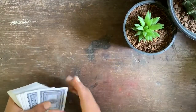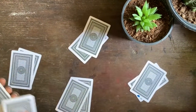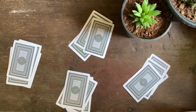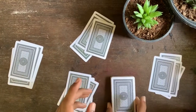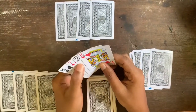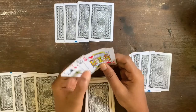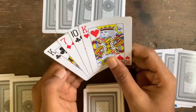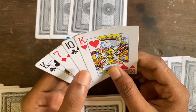Now we have to distribute 4 cards on the table. So we distribute 4 cards on the table. We have to distribute 4 cards on the table. In this case, we have 2 cards on the table, so we have to distribute 4 cards on the table.